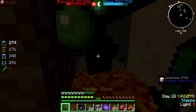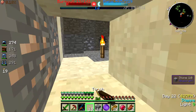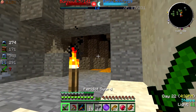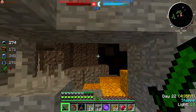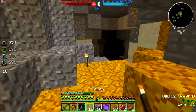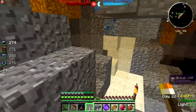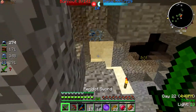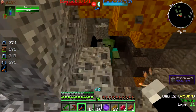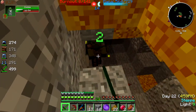There we go! Hi slime. Down you go. Let's get the torch. So, I think we are where all these zombies are. We are at 40. There you are. Hi zombie. Maybe there's a zombie spawner.